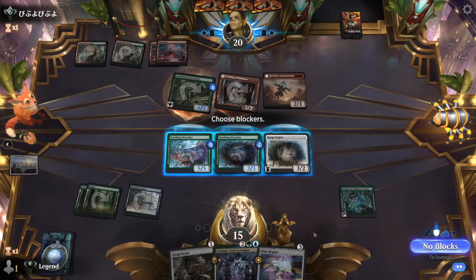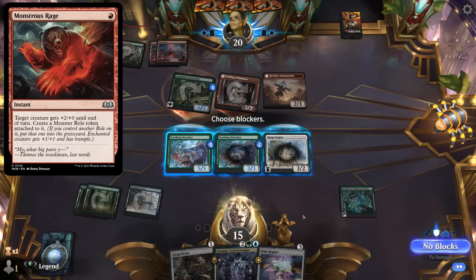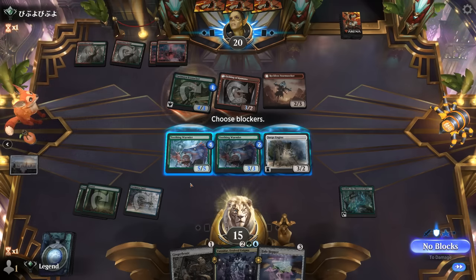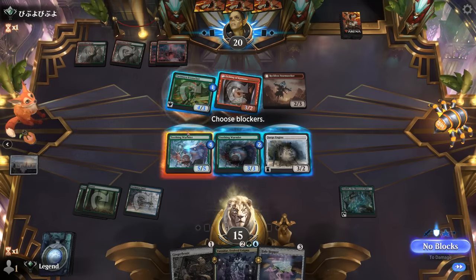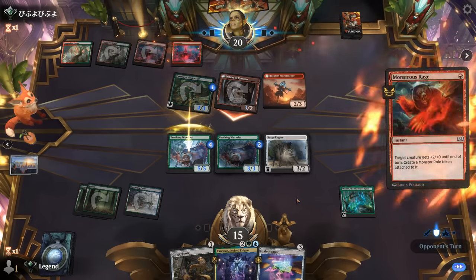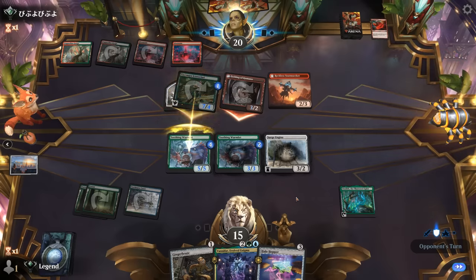This sort of implies maybe a Monstrous Rage or a burn spell to finish off my creatures, so I guess we'll force the issue, block Iconoclast, and see what they've got. Yeah — Monstrous Rage, so take two trample.